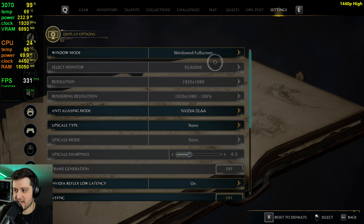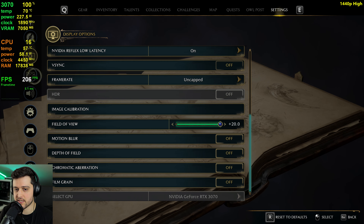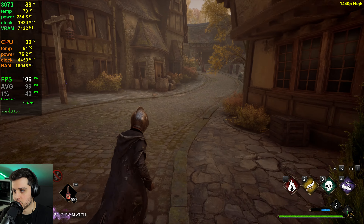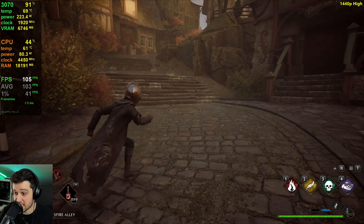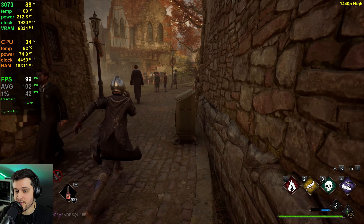I'm gonna disable DLSS, set it to DLAA, set it to 1440p in the desktop — because it still doesn't have a full-screen mode for some reason — and be back soon. Back here at 1440p using DLAA, no DLSS, and the high settings preset. Let's start counting those FPS. We're in Hogsmeade, just to show you that it's pretty much the same as 1080p, because we're still CPU bound.